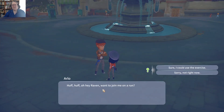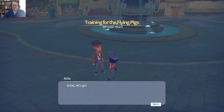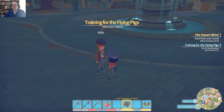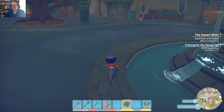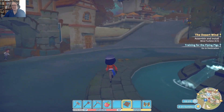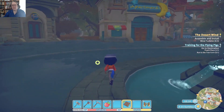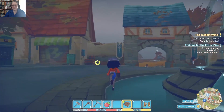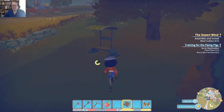Oh hey! 'Want to join me on a run?' Sure, I could use the exercise. 'Great, let's go.' We'll go for a run. Where does he want to go? He wants us to go to Peach Plaza. Let's go to Peach Plaza — there's a little orange circle on my map that shows me where I need to be. Run to the tree. You know what, we had a mission out there anyway; we should probably go check that out.